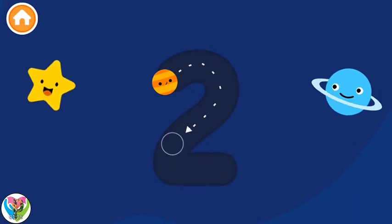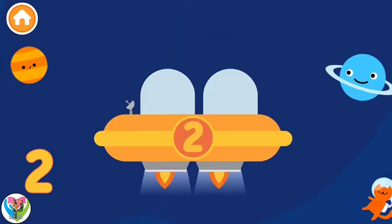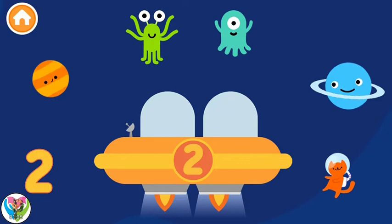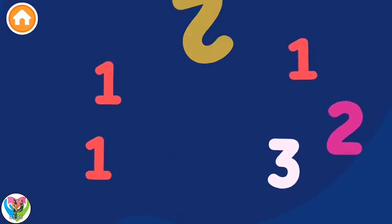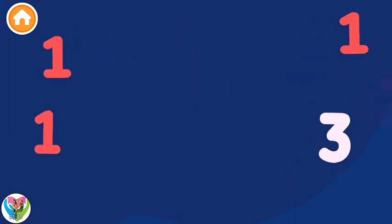2 — Color number twos! You did it! Put two aliens in the spaceship. You did it! Collect all the number twos — 2, 2. 2 — Amazing!